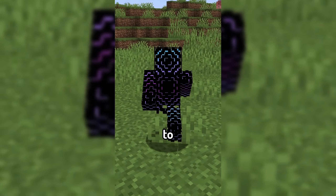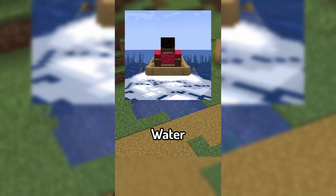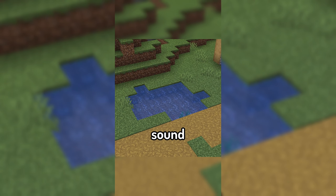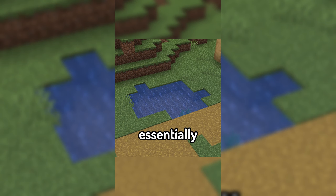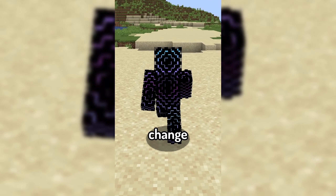Today's featured mod is Wakes. Water in Minecraft, besides the sound it makes when you jump in, has essentially no interactability, so Wakes is here to change that.